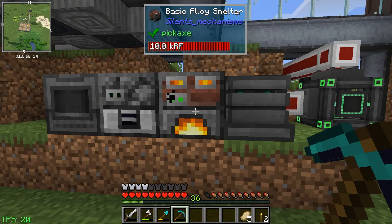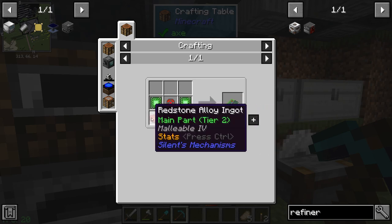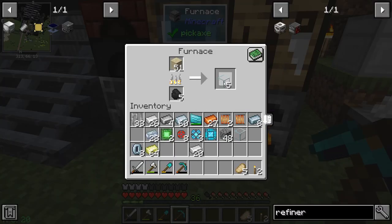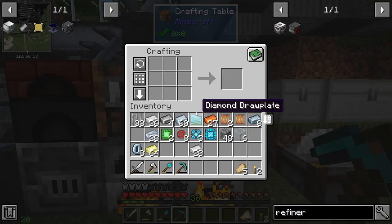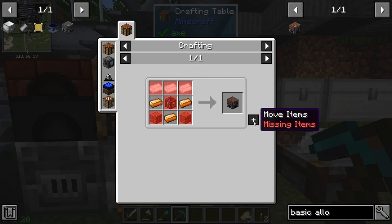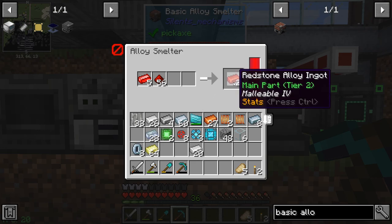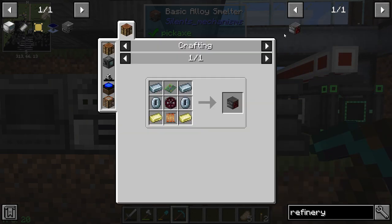What is the bottleneck? We've got to get something better that works a little faster. We need to get this piece which takes three of those - waiting on that. This takes sapphire glass. We have enough glass. The smooth stone - what is a basic alloy smelter? Can we make another one of those? We have copper. This third one will then allow us to create - we're making a refinery.